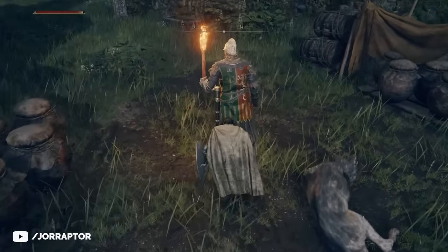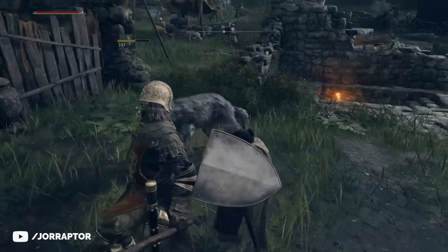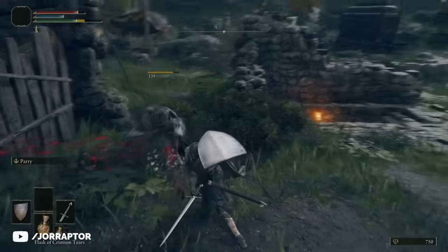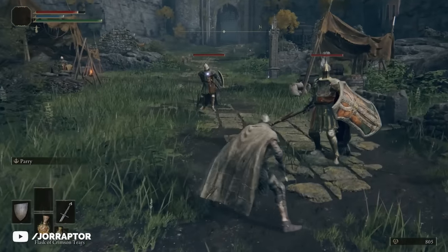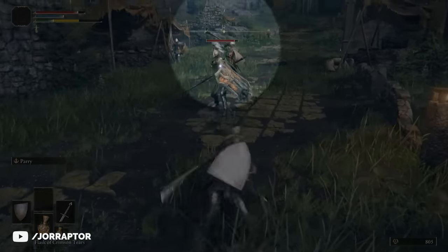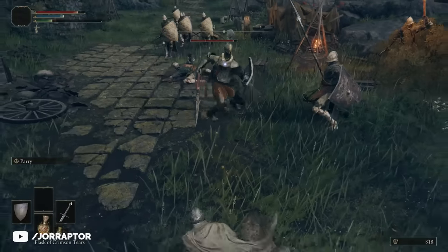There are a ton of really useful items at the Gatefront Ruins, so the first thing we want to do is take out the guards. Now would be a very good time to try out Elden Ring's stealth mechanics, as running in can result in one of the guards sounding the alarm and every guard in the camp coming to fight you, which is a bit much with your starting equipment.